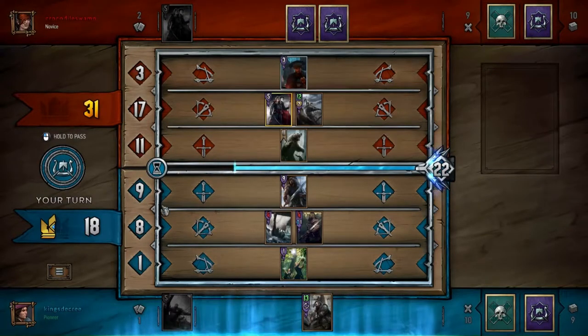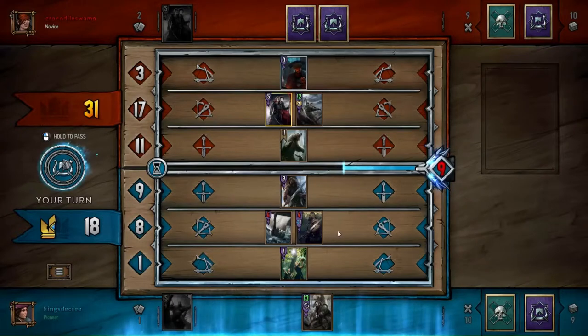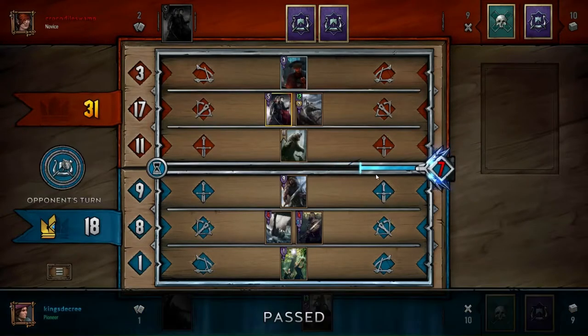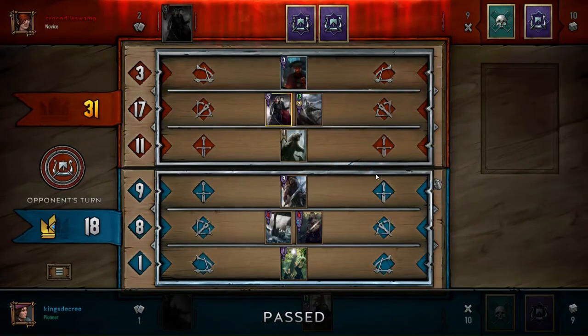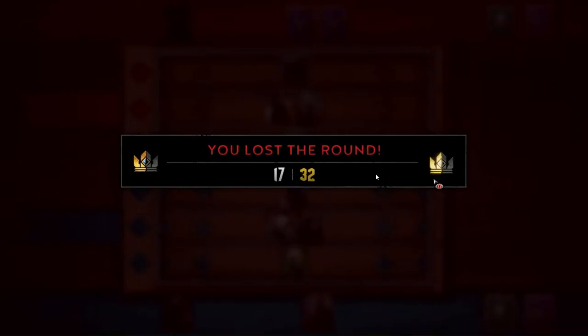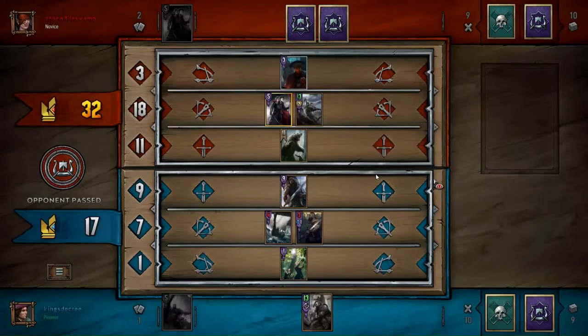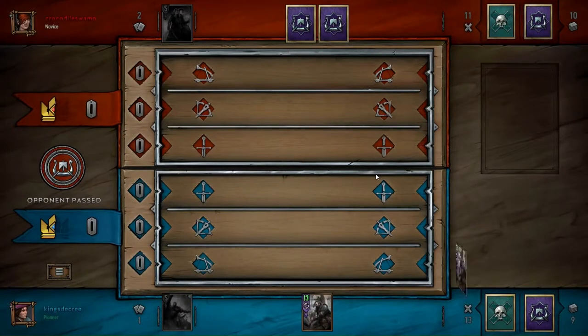I'm pretty sure I passed there. The whole thing is I'm thinking my Broadsword is going to buff all the way back up and it might be enough to force them to play more than necessary. But I also forgot to account for the leader's Axeman ability, which could have been really bad if I had played the Pirate Captain. I even forgot about it now — I feel like there should be a turn counter on them so you can tell.